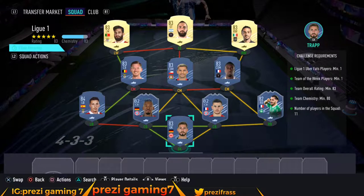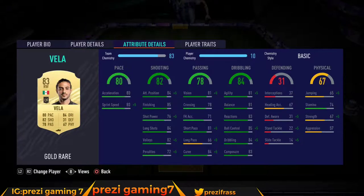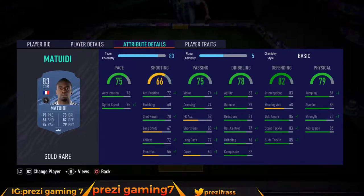This is the squad I came up with — you don't need loyalty. First up, Rafa coming in at 2,700 coins, Higuain at 2,600 coins, Vea at 2,900 coins, Vertonga at 3,000 coins, Aranguiz at 2,900 coins, and Matuidi coming in at 3,000 coins.